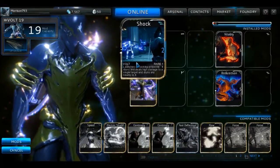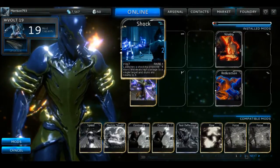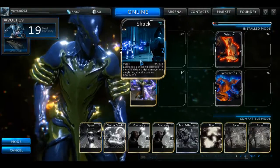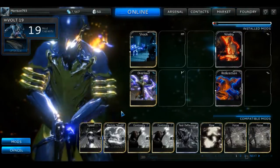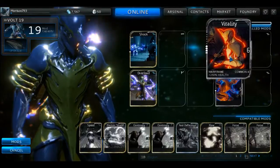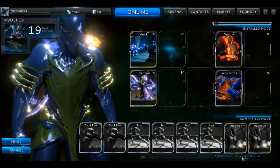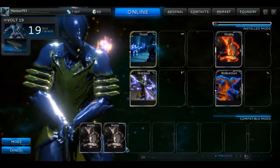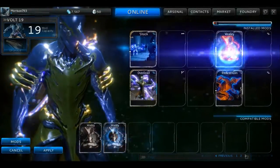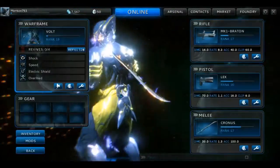The black notches also show you the max level your skill can ever achieve — so my Shock will only ever reach level three. As your skill levels up it costs more mod points, but in exchange gives better stats. For example, a level zero Vitality gives fifty percent health, but the level four one gives two hundred fifty percent health.